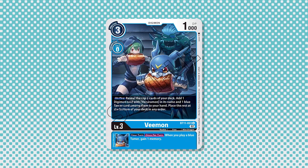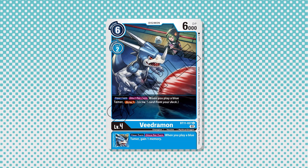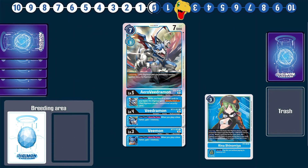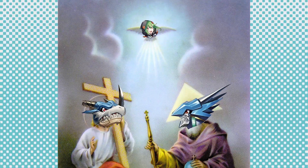The BT11 V-Mon has an on-play effect that lets you search the top three cards to add a V-Dromon and a blue tamer to your hand. The BT11 V-Dromon has an effect that allows you to draw a card whenever a blue tamer's played, and they both have an inheritable that once per turn allows you to gain one memory whenever a blue tamer's played. Showing that plagiarism is actually pretty cool when you copy good shit, I now reach the BT11 V-Dromon, which completes the Holy Trinity of the Old Force line.